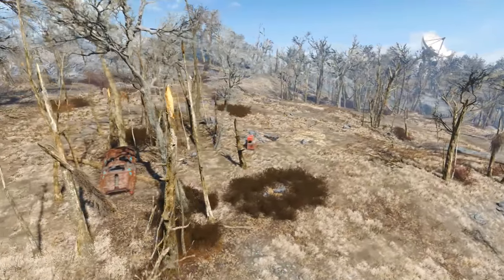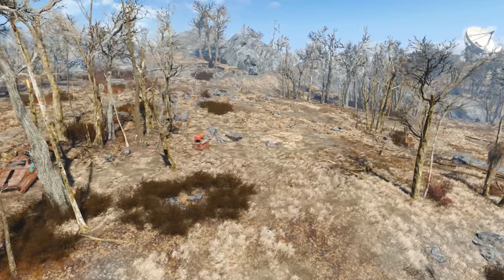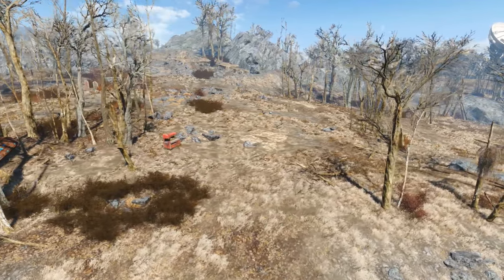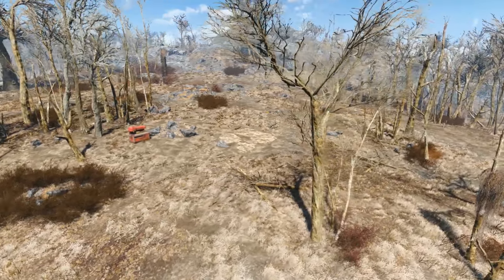Hello, my dear beautiful bastards, and welcome to something a little bit different. We shall build a custom settlement in the middle of a hill near Concord. This is sacred ground blessed by the mother, so we shall build a house in her honor and hopefully you will like it.